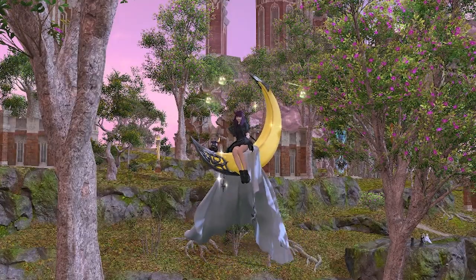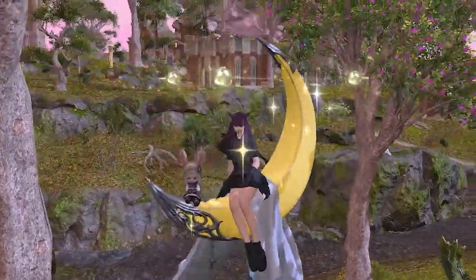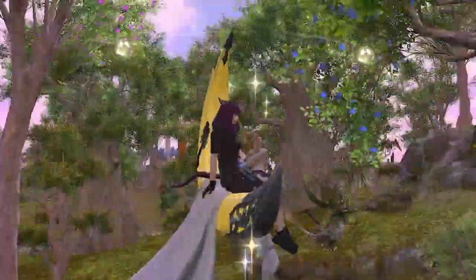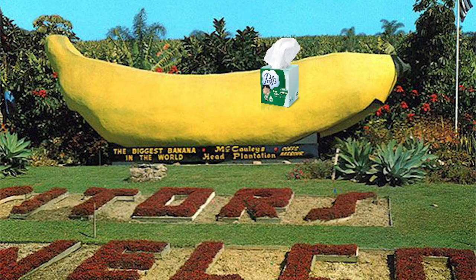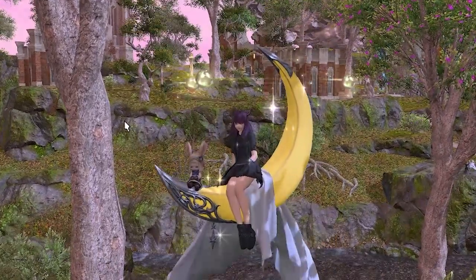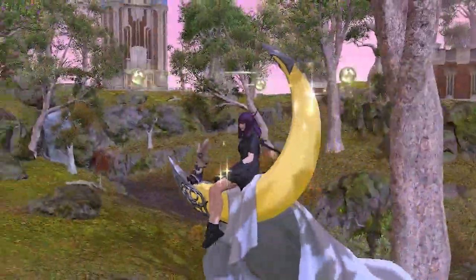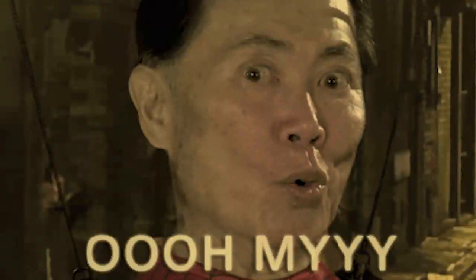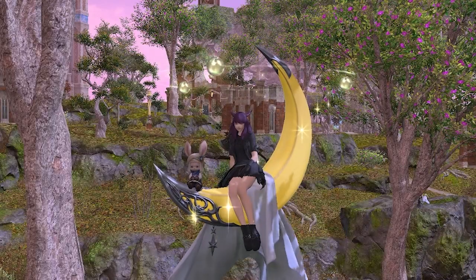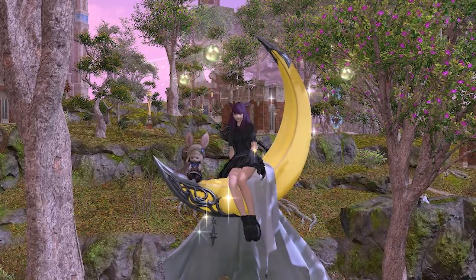But first, a new mount dropped on the Mogstore that I just had to get. It's a crescent moon with a loperette — I'm sorry, it looks like a giant banana with a tissue. In fact, all three components of the mount look like a mind-in-the-gutter innuendo for something else. Not gonna go there. Then my fellow MC member posted a gif, and now all I want is a Big Mac.